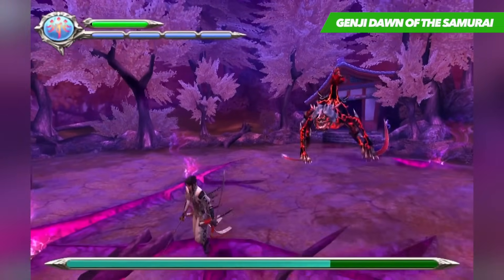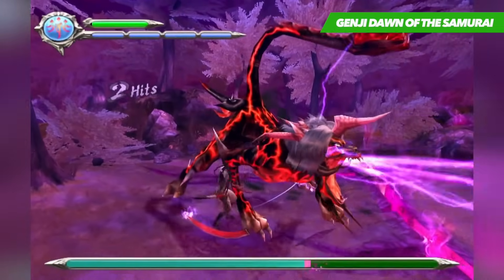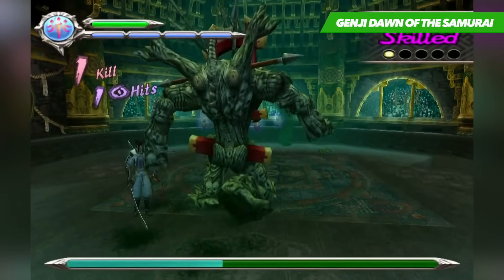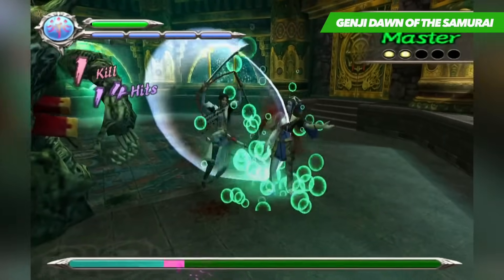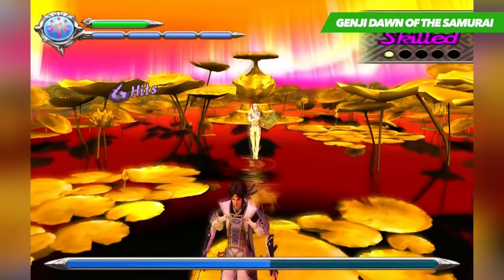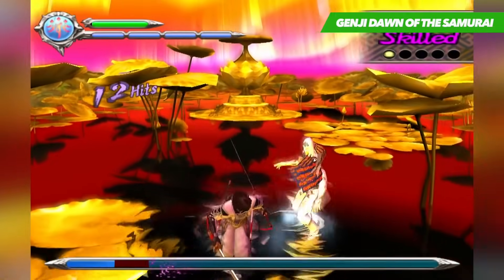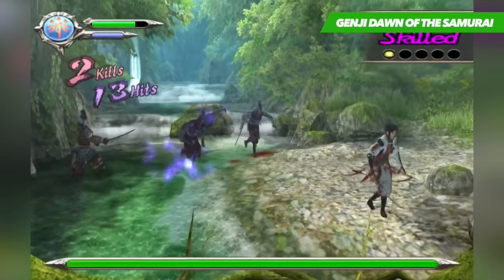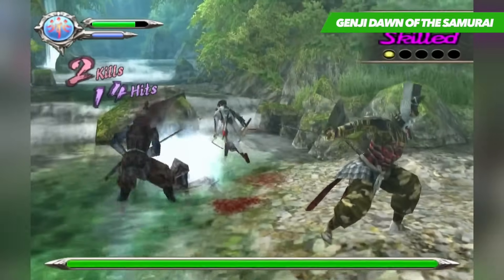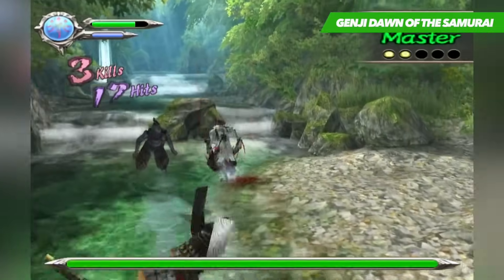Weapons will actually grant special attributes depending on which weapon it is — such as siphoning health from the enemy for your own healing, or your physical strength increasing as you progressively attack an enemy. It's a great way to keep the combat fresh, and because of it there's never a dull moment throughout the game's admittedly short runtime. On the whole, Genji is for sure not without its problems, but the smooth controls, nail-biting combat and authentic Japanese atmosphere all add up to one of the best samurai games you can find on the PS2. If you never got around to it when it first released, it is well worth going back and giving it a go.